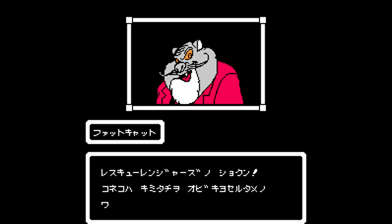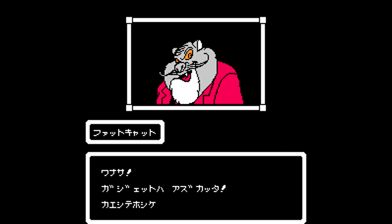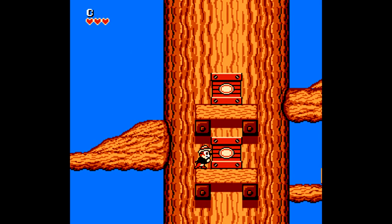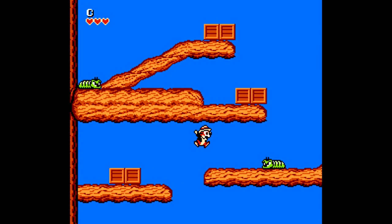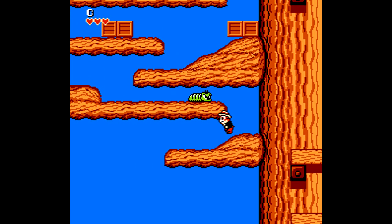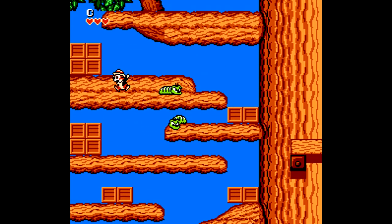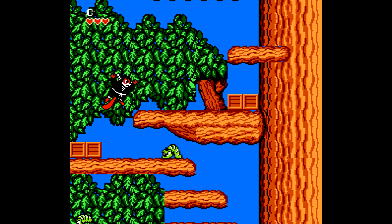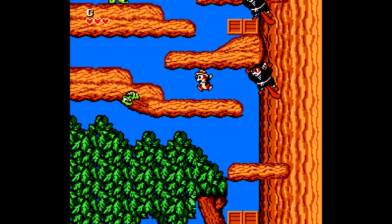After completing zone zero, or level one, we meet Fat Cat, who has kidnapped Gadget, the mouse companion of Chip 'n Dale, and our goal is to save her. After doing so, there are a few more levels even after that. Then we get to see the map screen for the first time and go to the second level of the game, and here we start the lettered levels, going to Zone A to start us off.